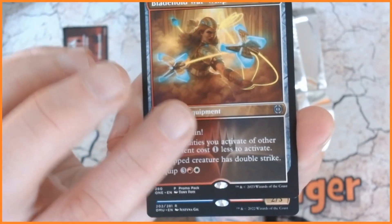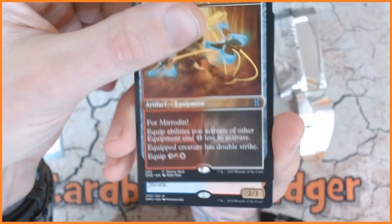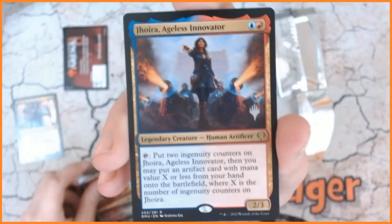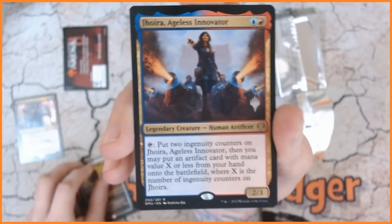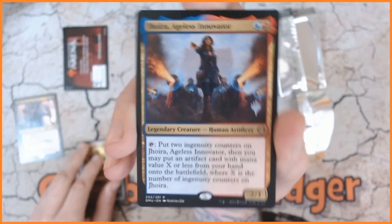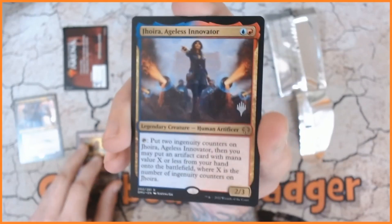Our final card — let's have a look. We have got Jorah, Ageless Innovator. Obviously I'm rather pleased with the first card because having a planeswalker is rather good. So there we go, those are our three cards, I hope you've enjoyed them.